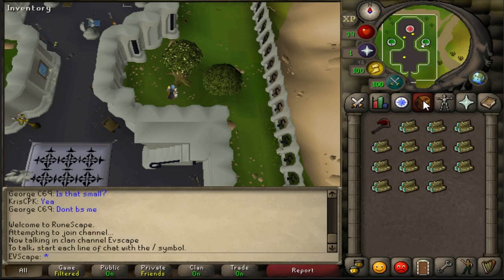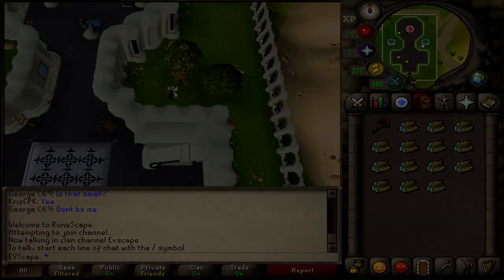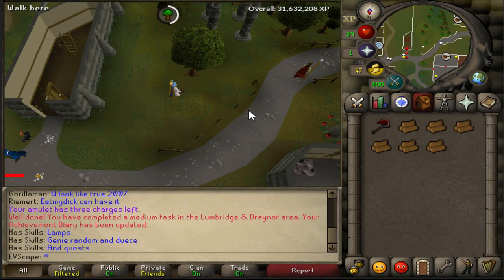Now that you're at level 15 woodcutting, you can cut oak trees. You need 21,075 XP from levels 15 to 35, meaning you need to cut 562 oak logs — approximately two hours. If you bank the logs you'd make around 21k profit, but it's recommended to drop them for faster XP rates since 21k in two hours is not really worth it. The best place to cut oaks is either next to Draynor Bank or west of the Varrock Bank, as shown in the clips.